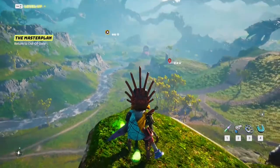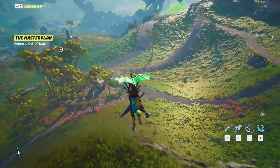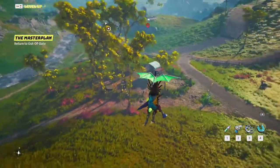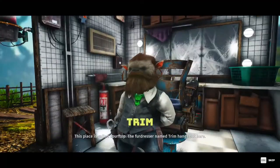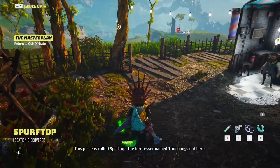First, you need to find the Trim. I'll just show you his location, then go to him. He will give you a quest. Actually, you will need to do three quests, but let's start with the first one.